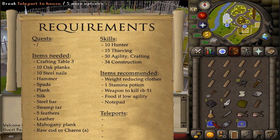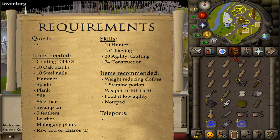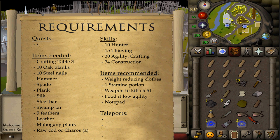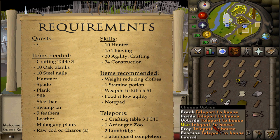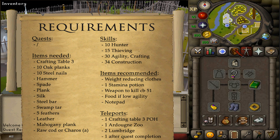For recommended items, 1 Stamina Potion should be enough. Bring along some weight-reducing clothing, a weapon to kill a combat 51, and if you have a low agility level, maybe bring some food, because we will need to do an agility course which we can fail and take damage at. Also a notepad, which will help with some memorization during the quest. For teleports: 1 to a Crafting Table 3 in any POH, 1 to the Ardoin Zoo, 2 to Lumbridge, and then 1 after the quest is completed.